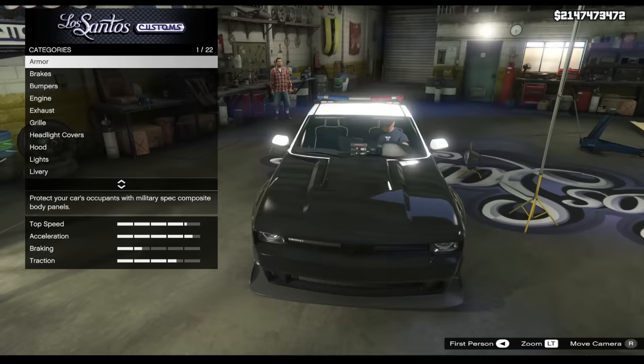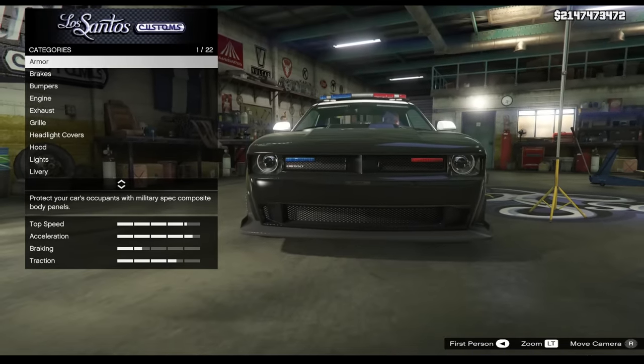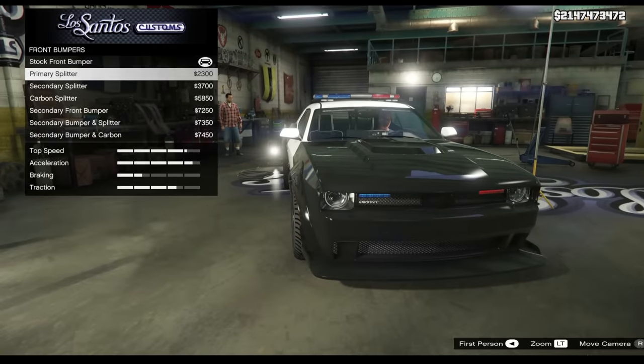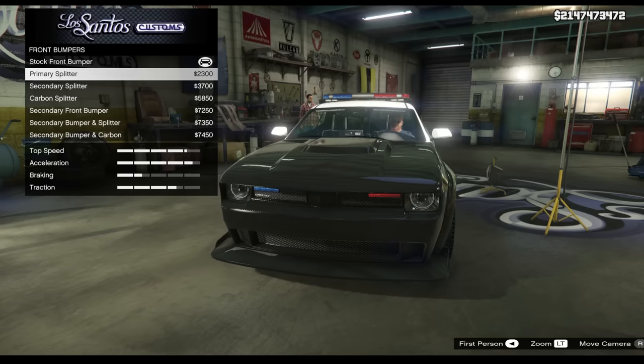Now of course you want to see if it's even worth it and what modifications you can put on it, so let's find out. Starting on front bumpers — front bumpers give us a splitter option, and I'm pretty sure these are the same options you get on the normal Hellfire.